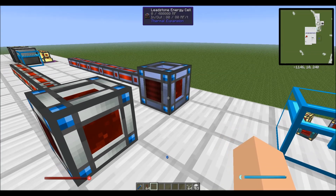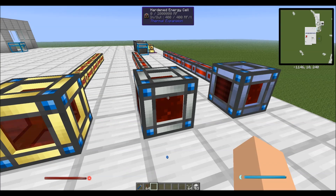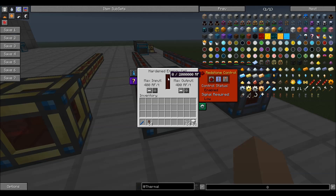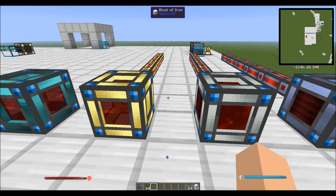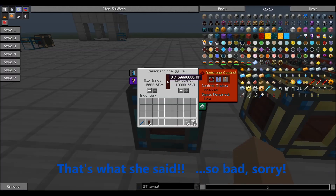Redstone flux is not Buildcraft energy. It sounds like a lot, but you use a lot more redstone flux than you use Buildcraft energy — effectively it's the same thing. We have a hardened energy cell that holds quite a bit more, at 2 million redstone flux. Then we've got our redstone energy cell, which is more comparable to the original energy cell of the last version, holding 10 million. And finally we have a resonant energy cell which holds 50 million redstone flux.